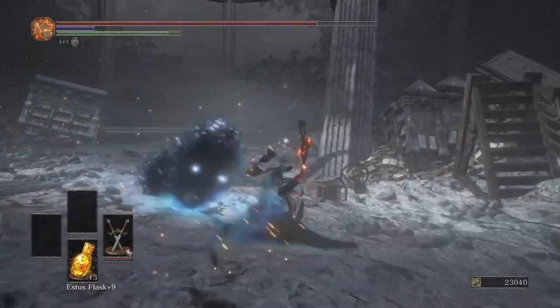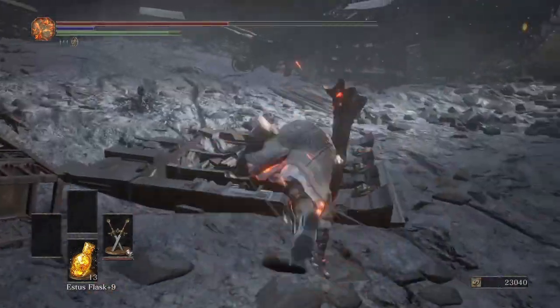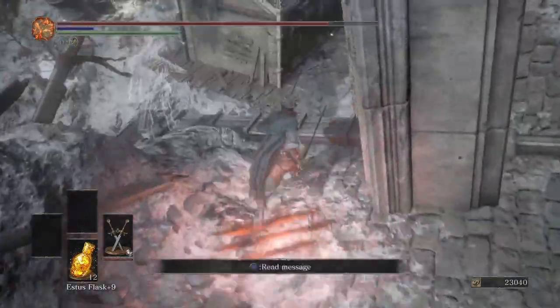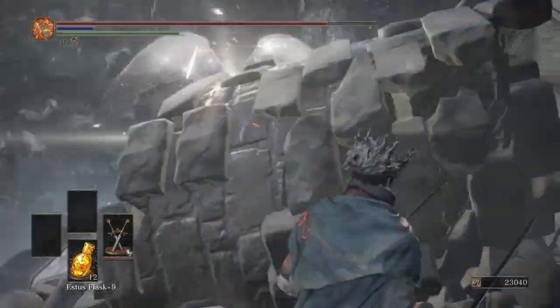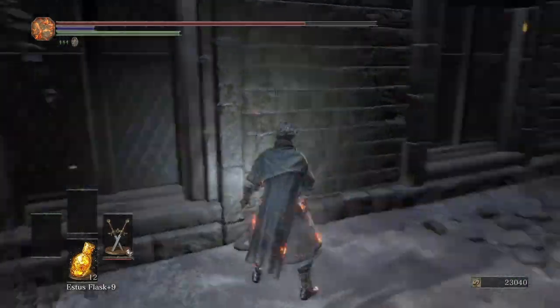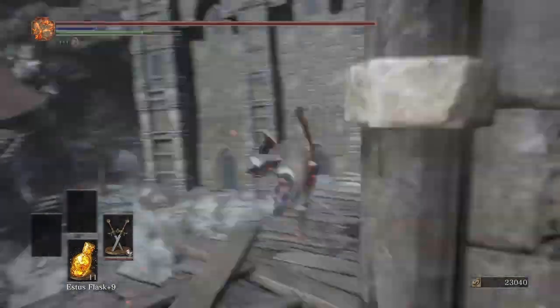The first ring I'm showing you is the Ring of Steel Protection Plus Three. Once you take the initial drop, just make your way by the angel and drop down here. The angel is going to be consecutively firing at you, so stay behind anything that guards you. I recommend full health because the angel is going to be firing at you as you grab the ring.